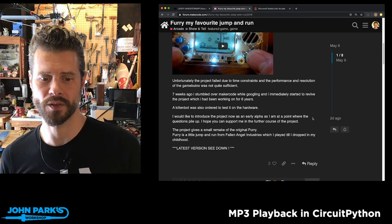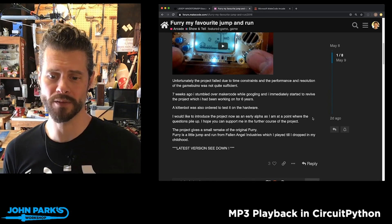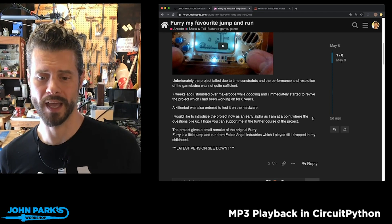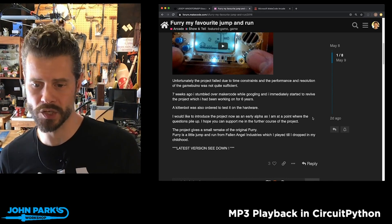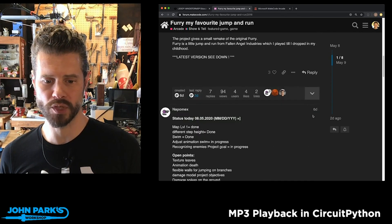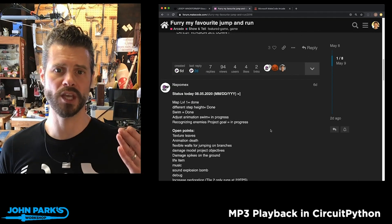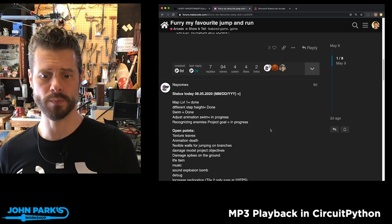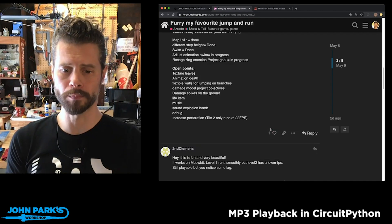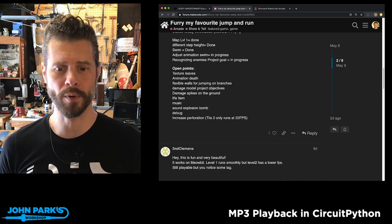A Kitten Bot was also ordered to test on the hardware. I'd like to introduce the project now as an early alpha, as I'm at the point where the questions pile up. I hope you can support me in the further course of the project. The project is a small remake of the original game called Furry — a jump and run from Fallen Angel Industries, which I played till I dropped in my childhood. There are a couple of versions posted, as well as a sort of project log of issues and features as they're being added — it's really nice to see this is a good place on the Microsoft MakeCode forum to engage in solving and helping collaborate on building games.